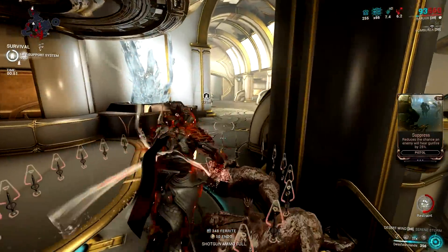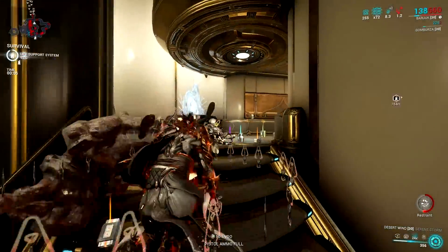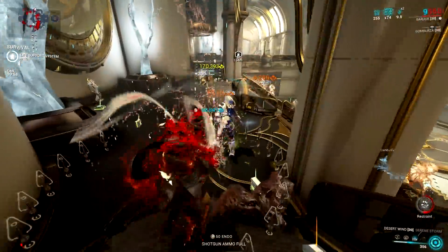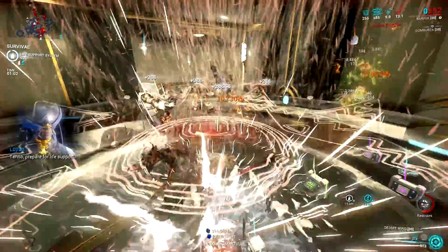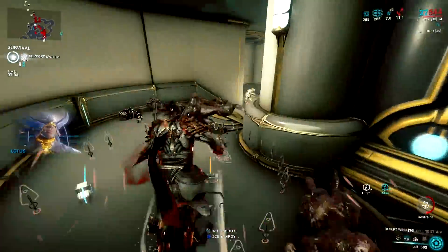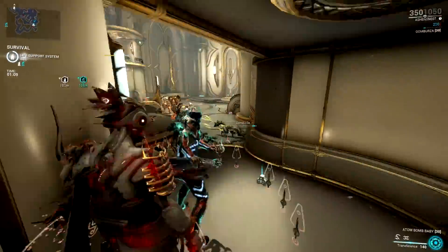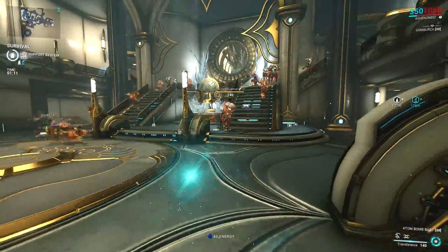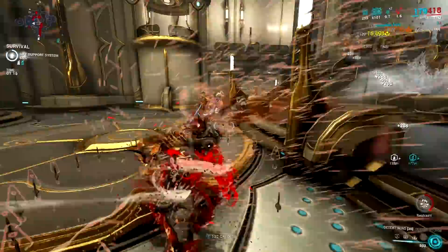If you are a returning player, you might get bamboozled by the fact that right now, even crit melee weapons can be good status weapons. In the past, the higher the status chance value, the faster you could kill targets with Viral and Slash, or any elements a faction is weak against. But right now, things have drastically changed — even red crit weapons with minimal status chance value can melt enemies in seconds.